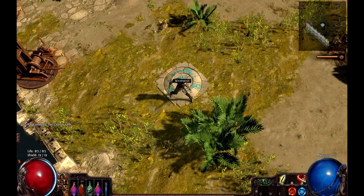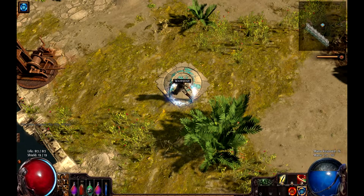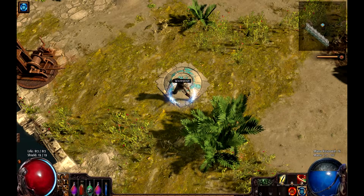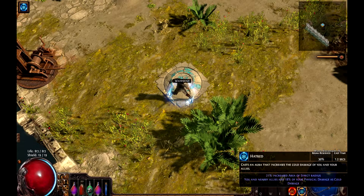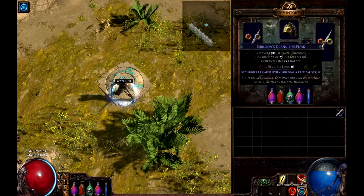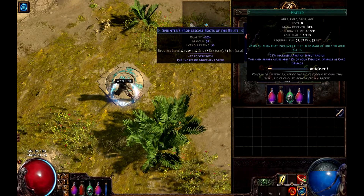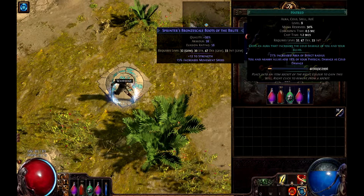Let's look at Hatred. Let's activate that. Now you can see there's a grey part to my mana pool — it says mana reserved 76. If you look back at the skill, it says mana reserved 30%. So 30% of my maximum mana is reserved.